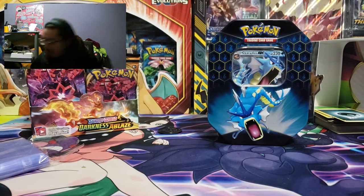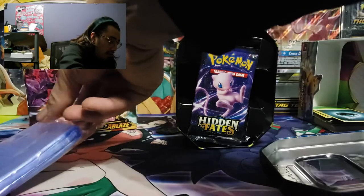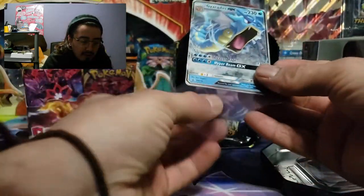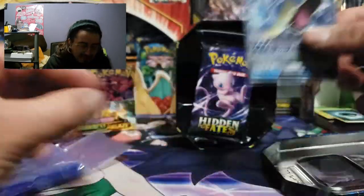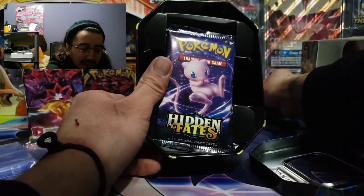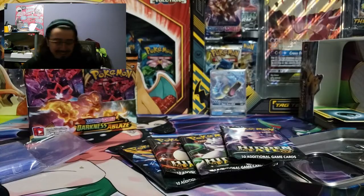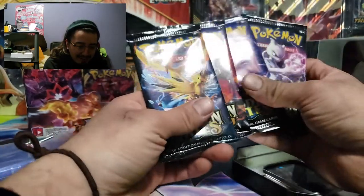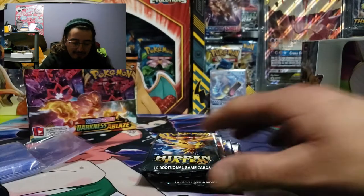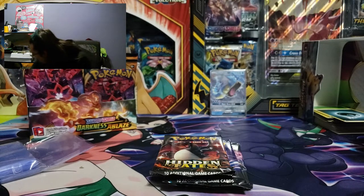Let's put these off to the side and get this tin open. Put this bad boy in a sleeve. Dang, my body gives off so much heat it's literally making marks — look at that, can you guys see those marks? All right, let's pull out the four packs. I think we got all the arts — there's usually only four arts. Let's start with the birds, then the Charizard art, then Mewtwo, then Pikachu, because that's normally how I used to do it.